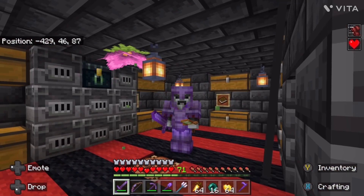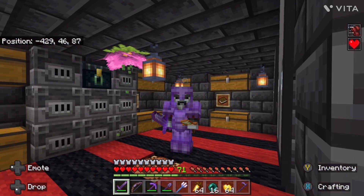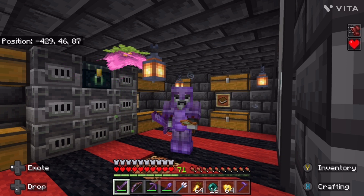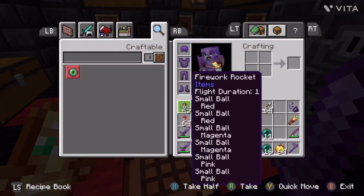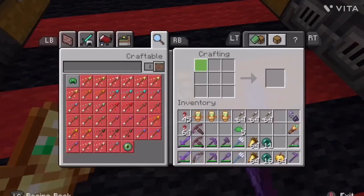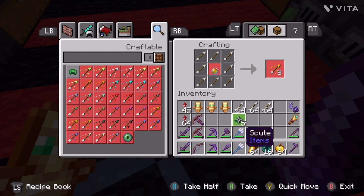Today we're going to be making the turtle helmet. What is the turtle helmet? Well, it's a helmet made out of turtles. I can explain. To craft the turtle helmet, you need exactly five scutes.